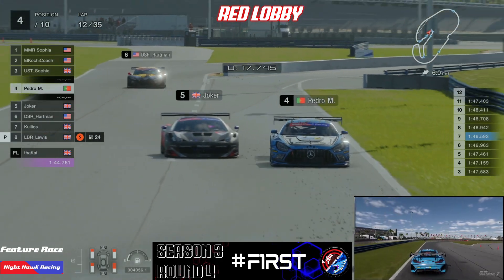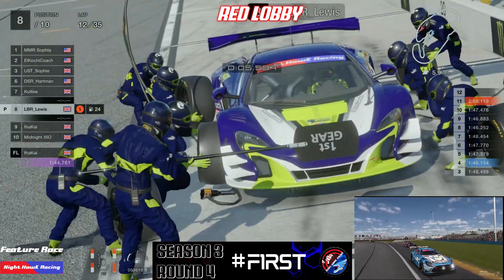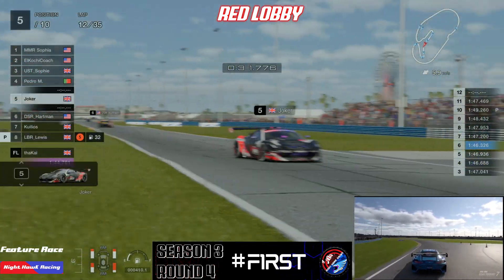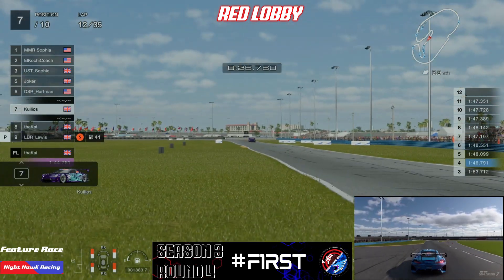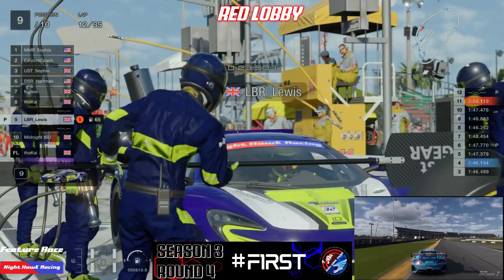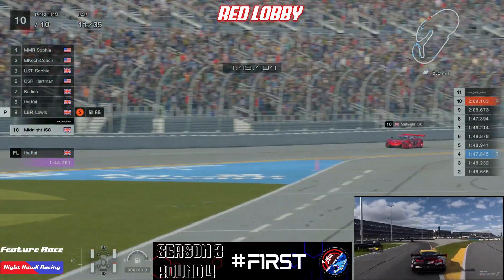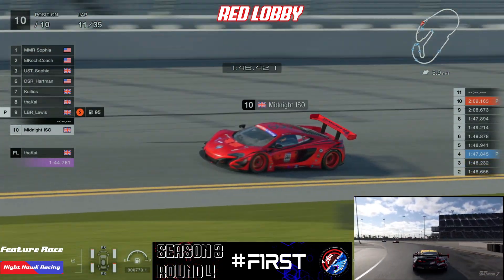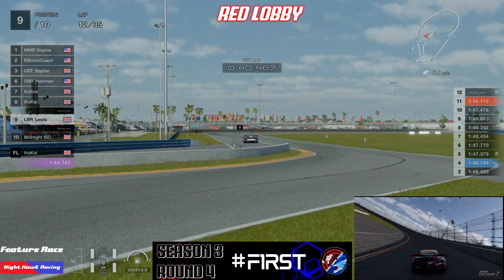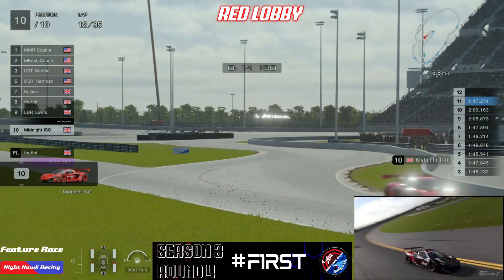The pit lane spits you out right on the racing line, so drivers need to be careful coming around turn one. Coming through turns one and two, Pedro makes a move on Joker, with Joker clipping the grass just a little bit. It's one of those pit lanes where you get to the pits quite early but everything takes a bit longer. LB Lewis takes a full tank of fuel and comes out quite comfortably in front of Midnight, even after all the battling during his first stint. He'll be very happy about that — potentially the slipstream from the other three cars helped him not to lose too much time to Midnight.